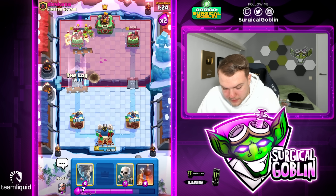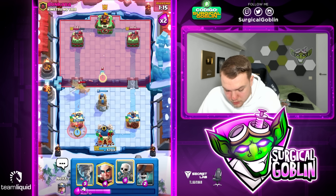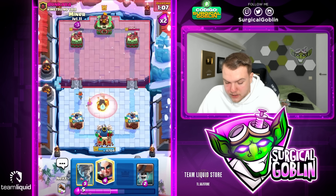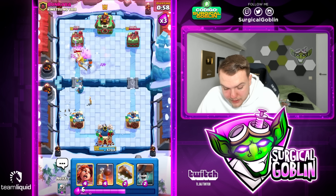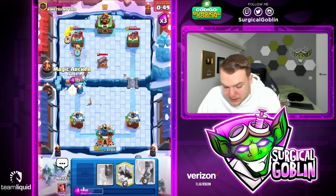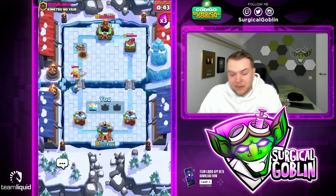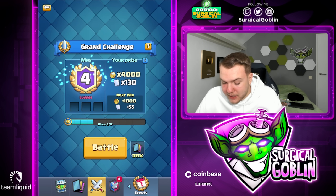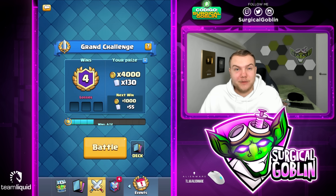He just goes with log — well played on his part. Bomb tower high. For those who didn't know, you can actually fully counter a goblin barrel with valkyrie if you're fast enough — that's a small pro tip. Miner, magic archer, tornado on offense — magic archer gets a connection and does so much damage. Valkyrie, wall breakers, another magic archer, tornado — that should be GG. Perfect, really well played. Hopefully you guys enjoyed the gameplay. If you did, smash the like button, subscribe if you haven't, and I hope to see you guys in one of my next videos.